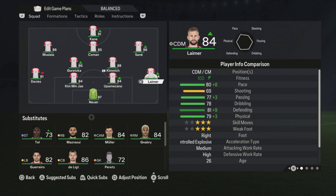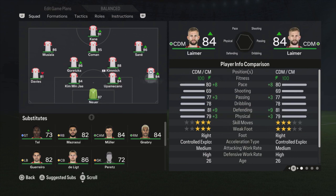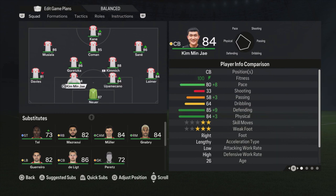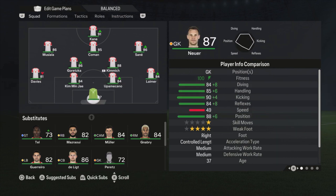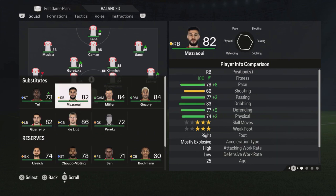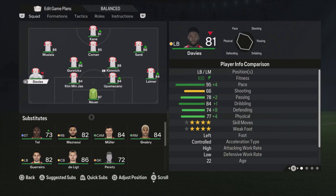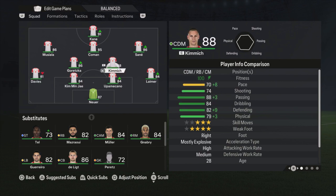Let's go through the lineup. Neuer is goalkeeper, of course. I'm using Lehmert as the right defender — he has more pace than Masraoui and slightly better defensive stats. Upamecano and Kim Min-Jae are the center backs. I'm not using De Ligt; he's higher rated but slower than both, and pace is still really important in this game. So I'm using the fastest two center backs we have. Davies is on the left side, and Kimmich and Goretzka are the central defensive midfielders.